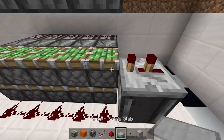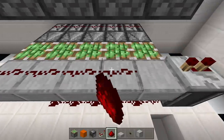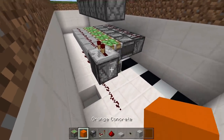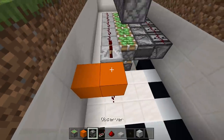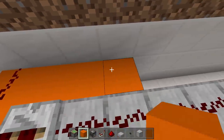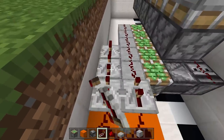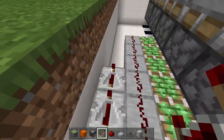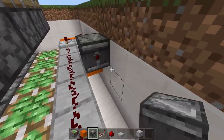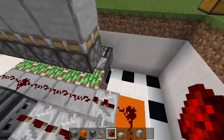Take out your slabs and place a line of slabs right in front of that repeater, then place redstone on top of all the slabs going right into that repeater. Next, come out a block from this repeater, over a block, and place down two pieces of redstone, then go three blocks that way — one, two, three. Take out your repeaters, place three repeaters and set them all to four ticks delay.